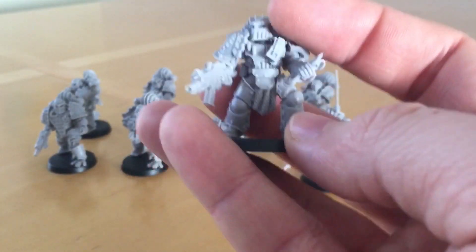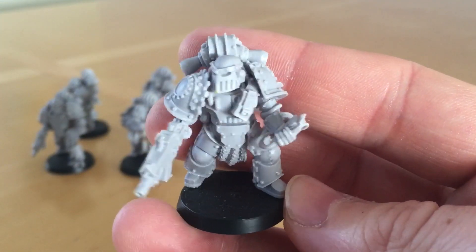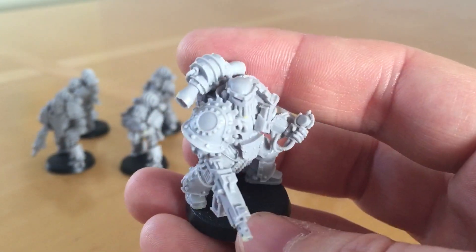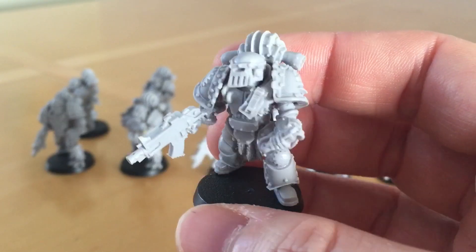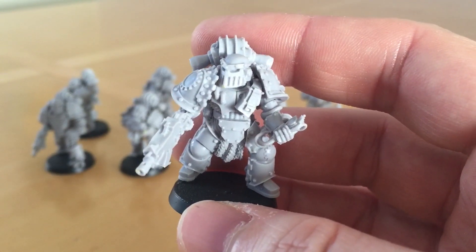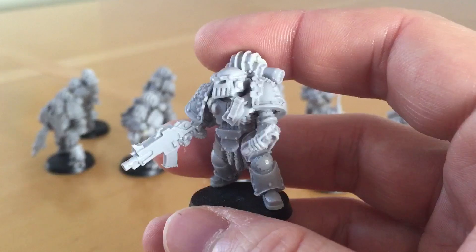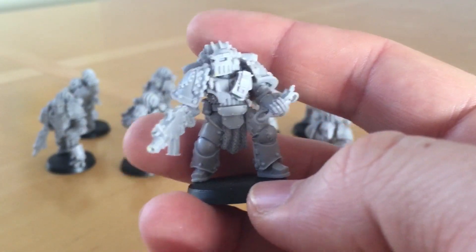A good idea is to look at some pictures of modern day soldiers and see how they carry their ammunition — particularly look at specialists such as the British SAS, US Navy SEALs, Delta Force. Every Western nation has an equivalent. Look at images of those operators to see the interesting and novel way they carry their ammunition, and get some ideas for how you could set your own Marines up.